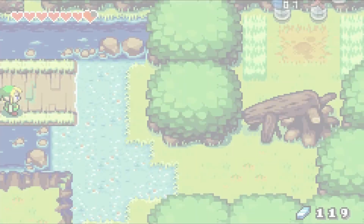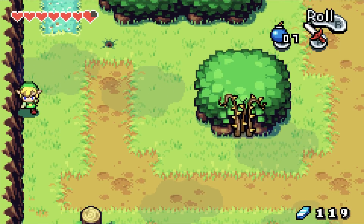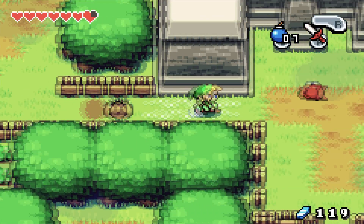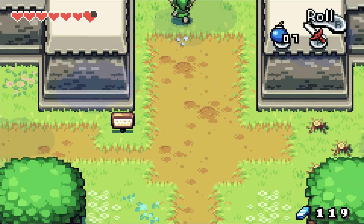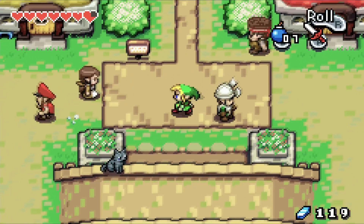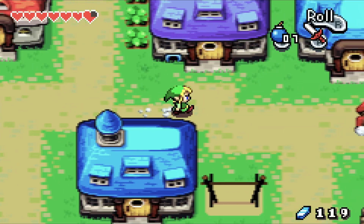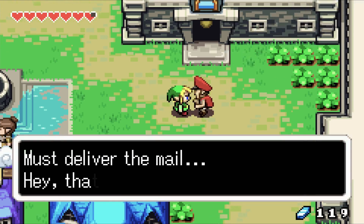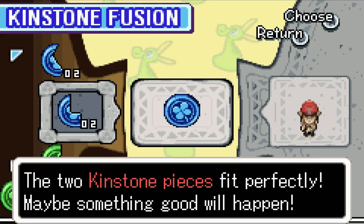There's no way you can actually get through that swamp, but it is required that you take a peek in there and try to walk in the mud — because that sets a flag in the game for an event to occur. The event turns out to involve catching the Postman, who drops a Kinstone piece. Two Kinstone pieces fit perfectly — maybe something good will happen!